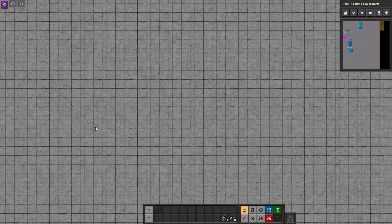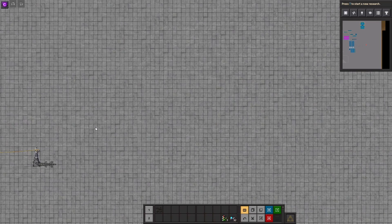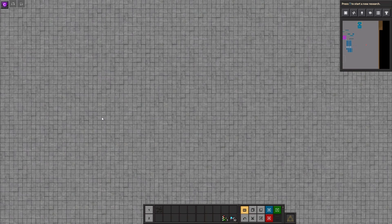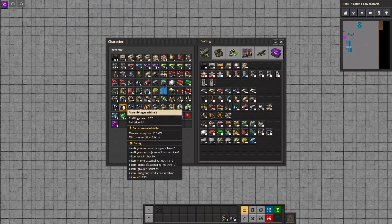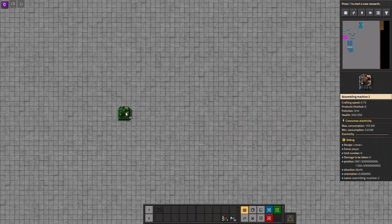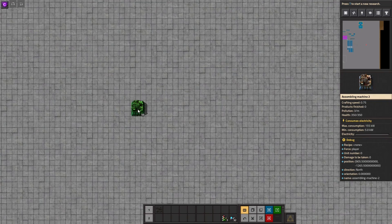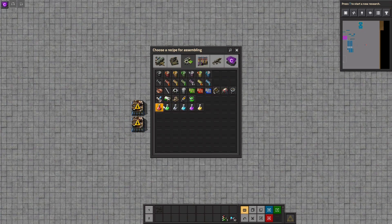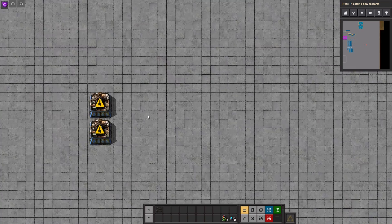Hello ladies and gentlemen and welcome back to our tutorial series. It's Twizz and today we're gonna do a little tutorial about early on science. Today we're gonna talk about the red and green science — the automation and the logistic science. We'll start with the automation science first.